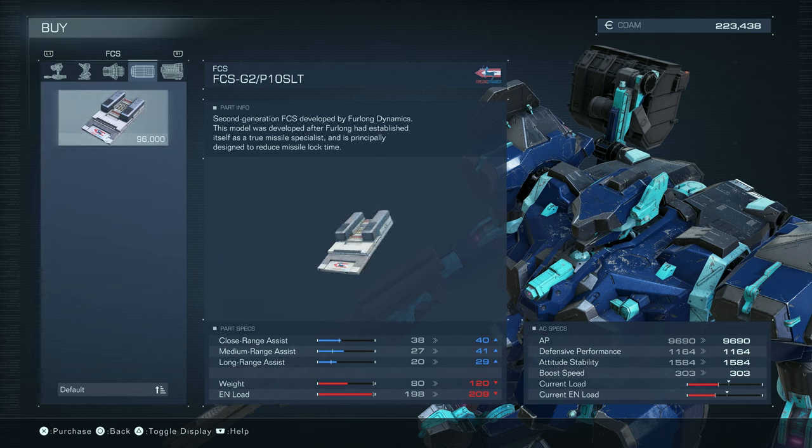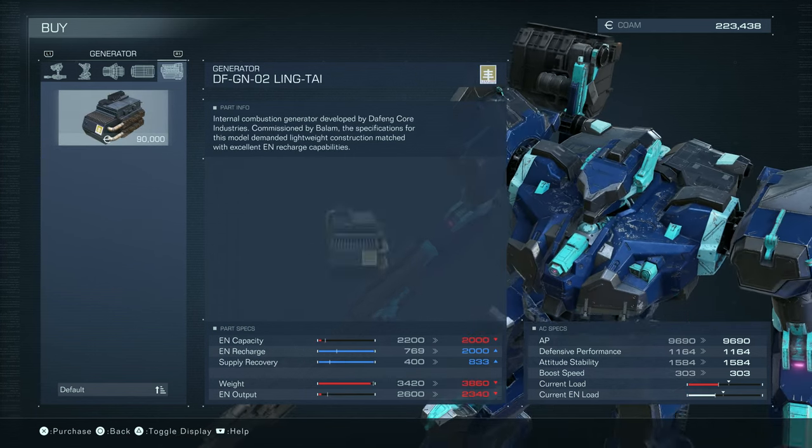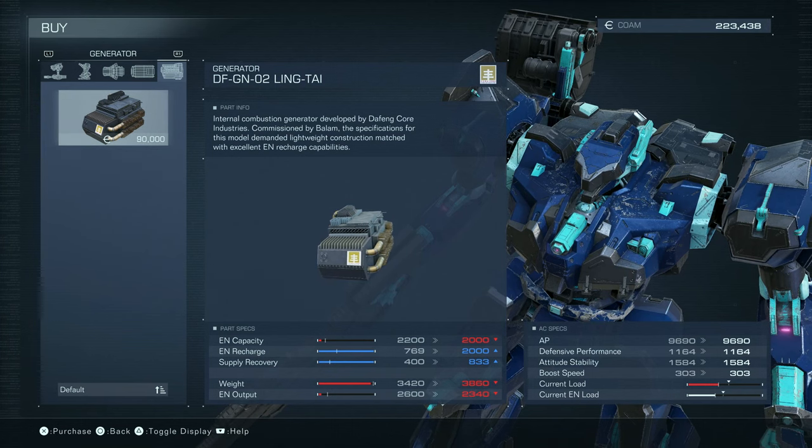Fire control - it doesn't add a lot of weight or energy load, and it seems to be better at everything. Designed to reduce missile lock time. I'm gonna grab that, because target lock. Now I'm getting like choice paralysis here. Energy capacity on this is lower, but it recharges quicker, and supply recovery is about double.